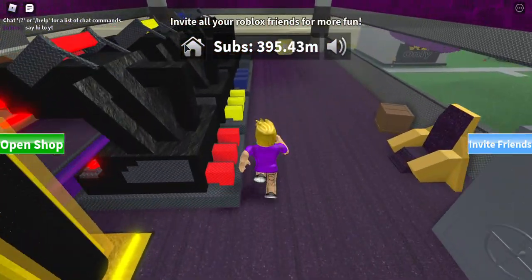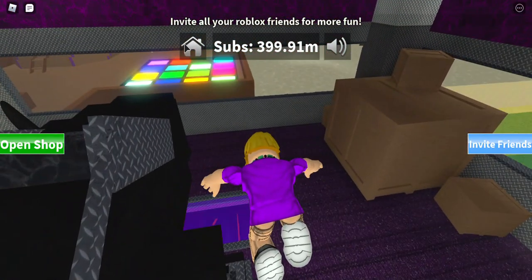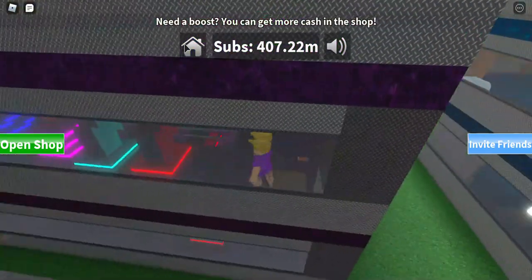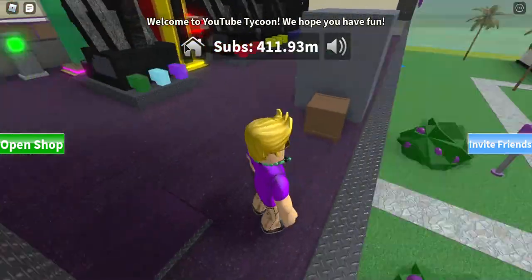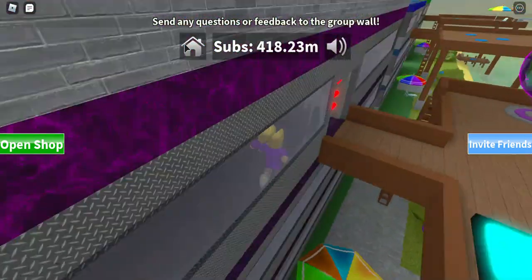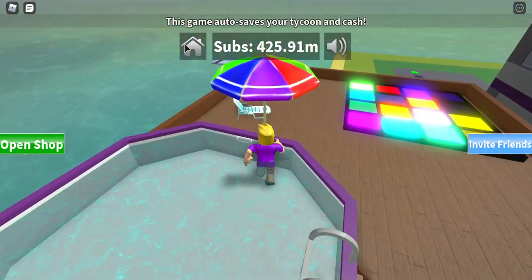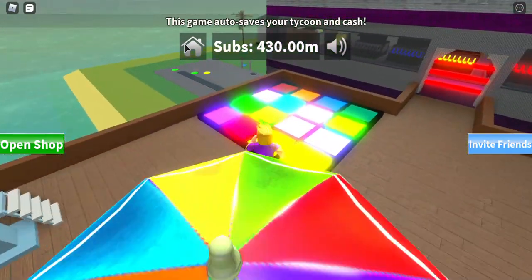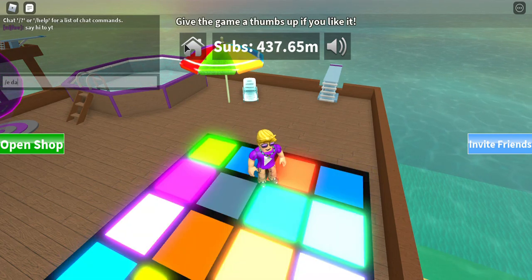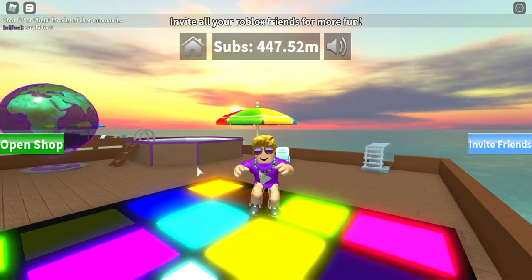There are these fame droppers, as you can see. So these are the fame droppers and we got every one of them. There's the gold play button, and then this is the pool. This is the dance floor where you dance.